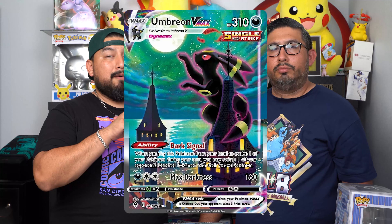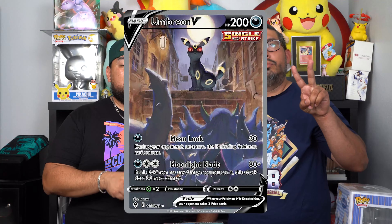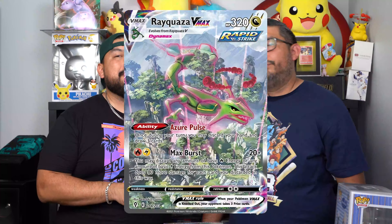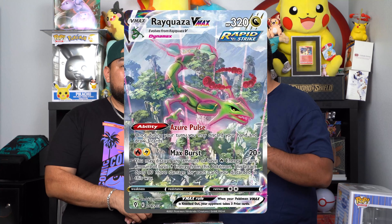Some of the big hitter cards in this set are the Umbreon V-MAX alternate art, the Umbreon V alternate art, and the big hitter Rayquaza V-MAX alternate art. Umbreon is more sought after than Rayquaza, so the bigger card is Umbreon. Pokemon came out with these evolution sets and everybody loves this set.